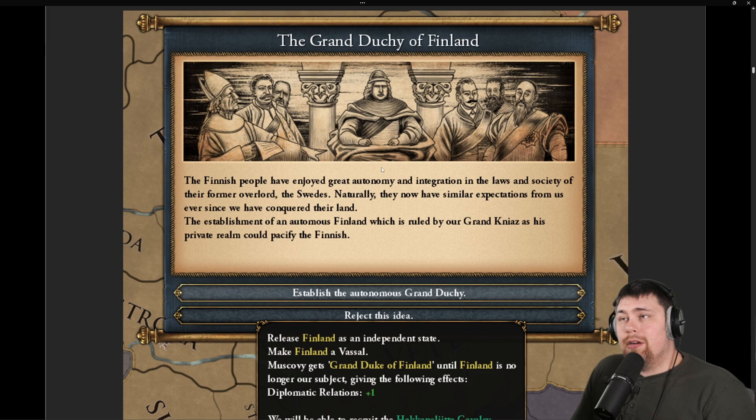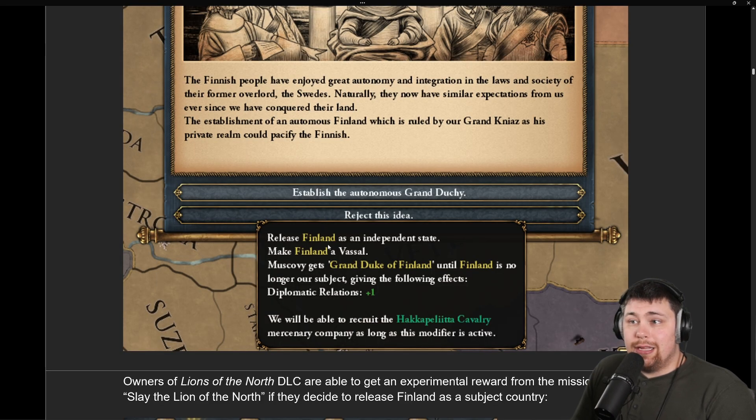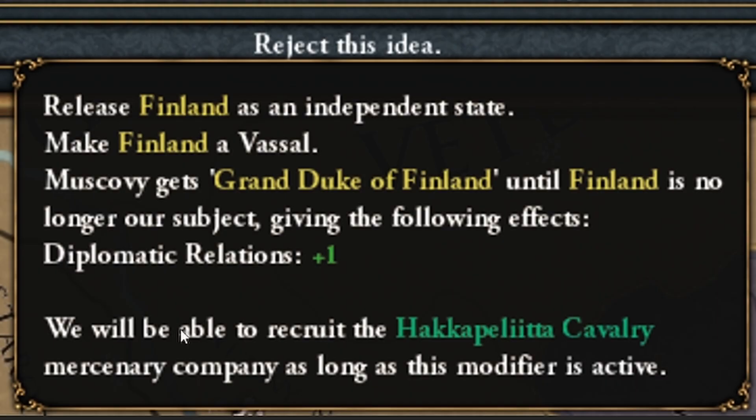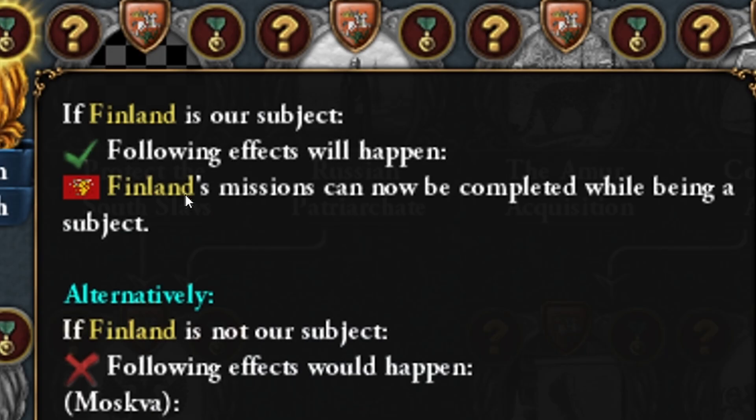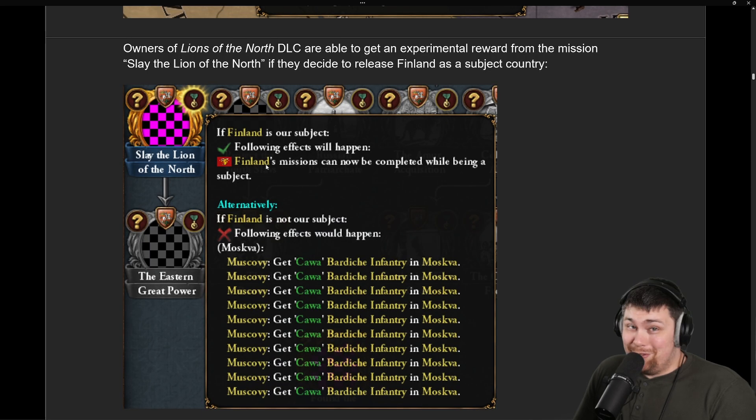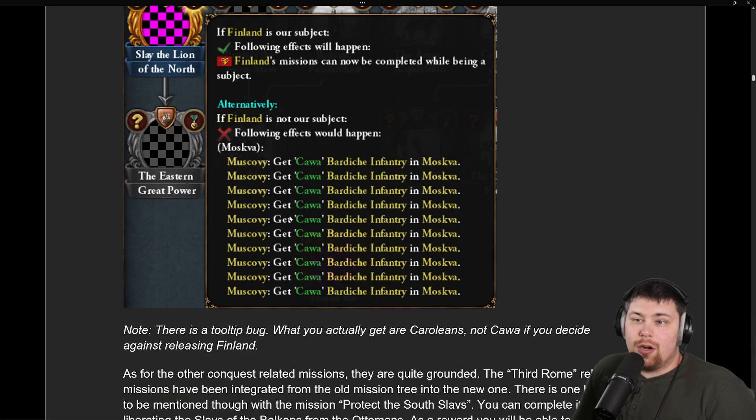The Grand Duchy of Finland may make an appearance — get them as a strong vassal and you will be able to get a special type of cavalry, which is a merc company from them. If you release Finland and have the Alliance of the North DLC, you will be able to finish Finland's mission tree while they're your subject. Note that this tooltip is bugged — you actually get Karolian infantry.